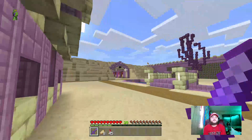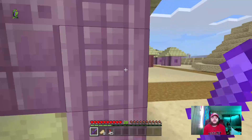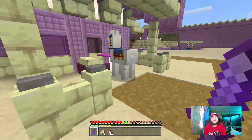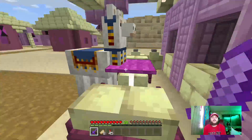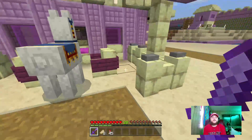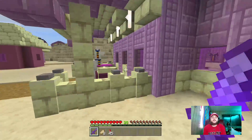We got fruit and chorus fruit. You got some different windows from the outside. We'll just check out that side first. And then we got some chairs out here, a llama, some chairs, and that's a table.